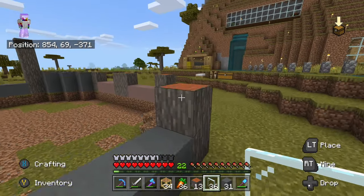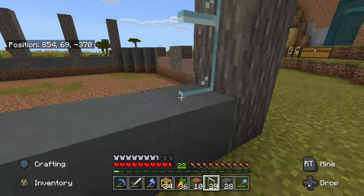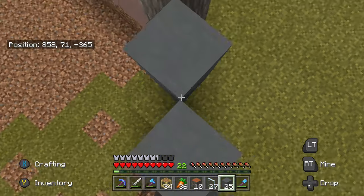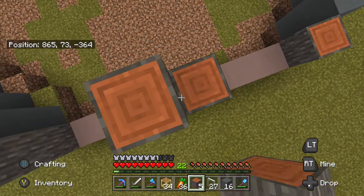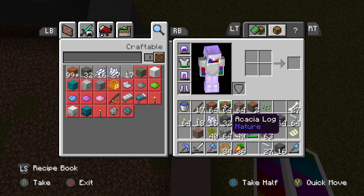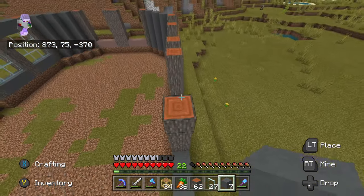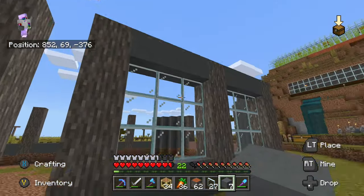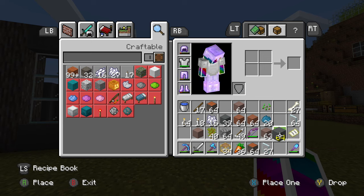I just recently started finding out about this cyan terracotta — it actually looks gray. I thought it looked different when I started playing and never realized until recently, so I fell in love with the color. Most terracotta colors aren't even their real color, which is kind of weird. We're going to do two stories here — this will probably be one of our biggest builds outside of our actual house, and I want to start moving outside the underground main area.